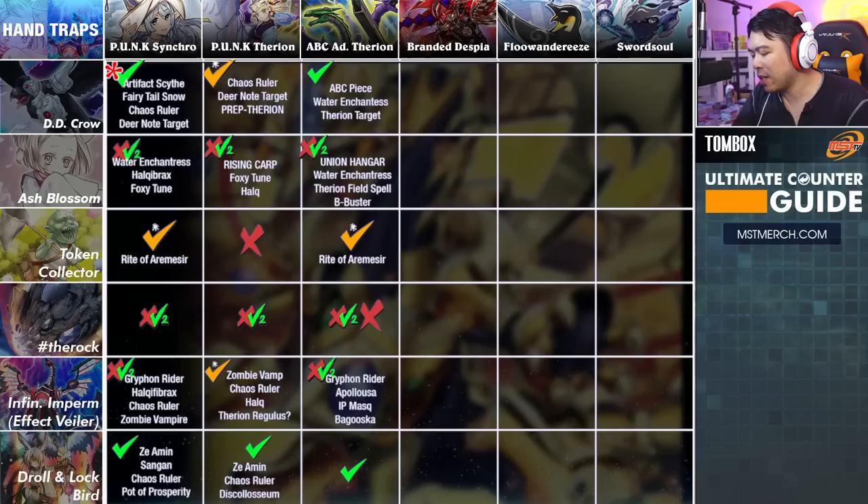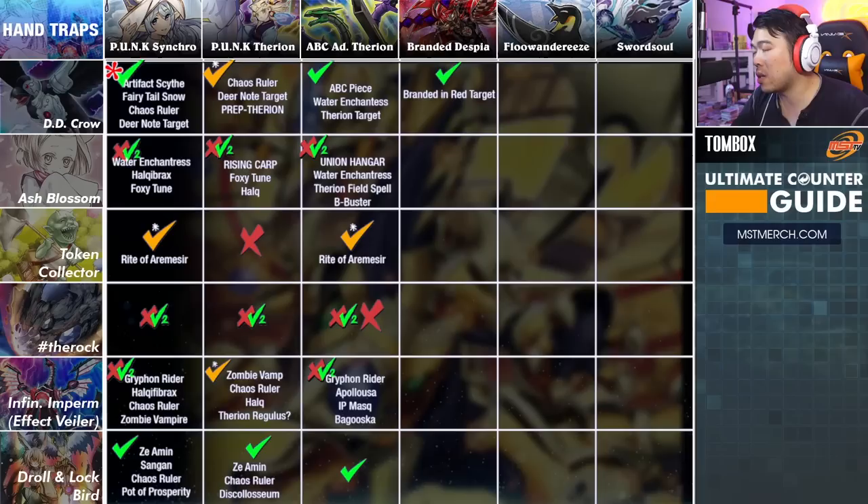Alright, halfway done. Let's go into some of the more common matchups — they're still doing really well — starting with Branded Despia. DD Crow — it's good enough, I'm going to give it a checkmark. They still get to search if you hit their Tragedy, but I'm going to have to live with it. Branded in Red's target is ideally what we're going to hit it for — fusion prevention is more important than anything. Branded Banishment is also included. You don't want them to get free monsters and you definitely don't want them to get free fusions. If they start fusing away, ad libitum happens — you're dead, you're screwed, you won't have your turn. It's like letting your opponent use Tri-Brigade Revolt against you and they get all their card effects. You really want to stop them from getting their monster. Even if they get their search, it's not going to be as bad as them Mirror Jading you twice.